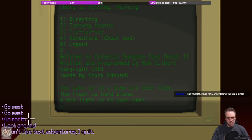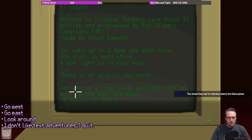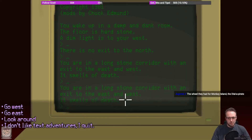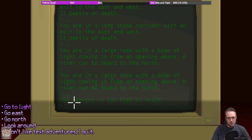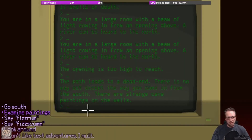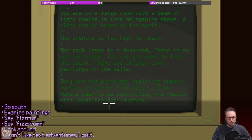This is a modded version though. What happens if we go north? There is no exit to the north. Go west — life is peaceful there I'm told. You are in a long stone corridor with an exit to the east and west — it smells of death. Go west again — a beam of light coming from the opening above, a river can be heard to the north. Go to the light — the opening is too high to reach. Go north — the path leads to a dead end. There are strange cave paintings on the wall: odd paintings depicting humans running in terror from robots; other humans seem to be controlling the robots with joysticks and laughing. Again — us game players!